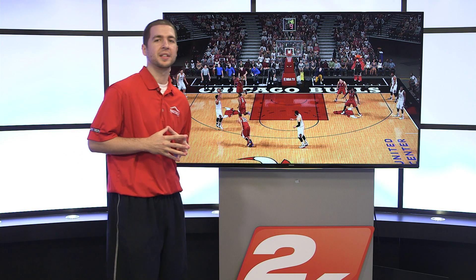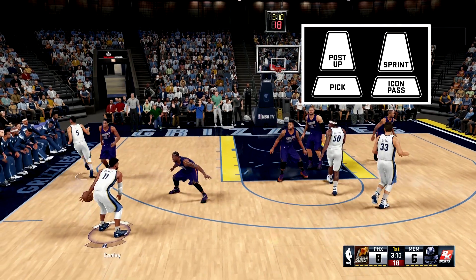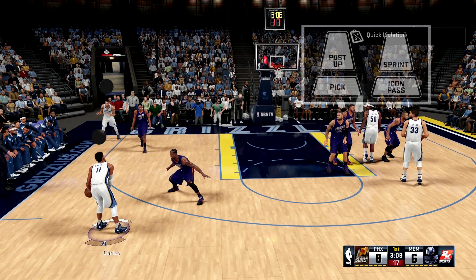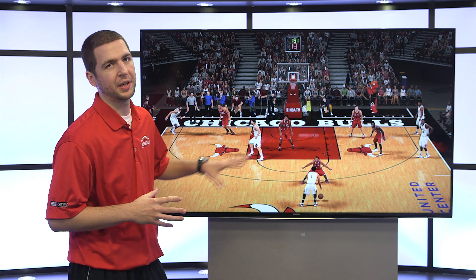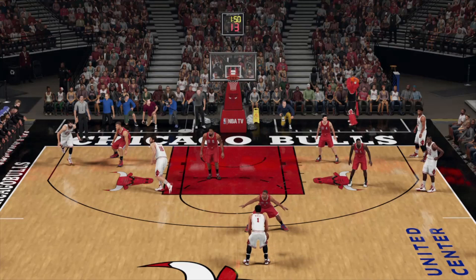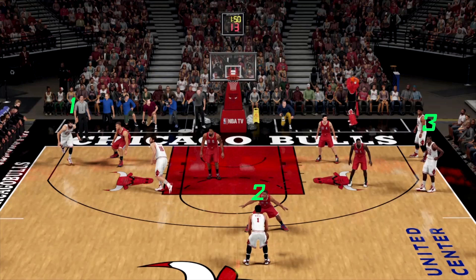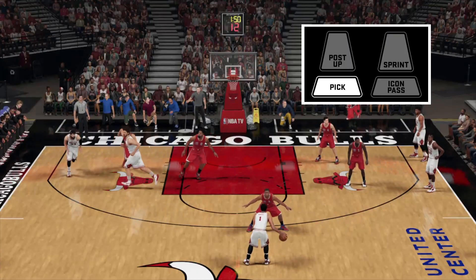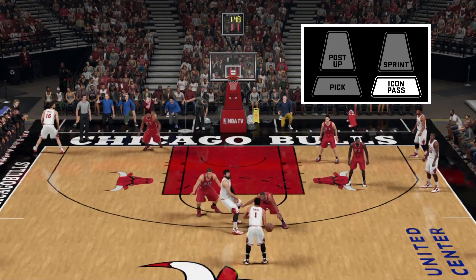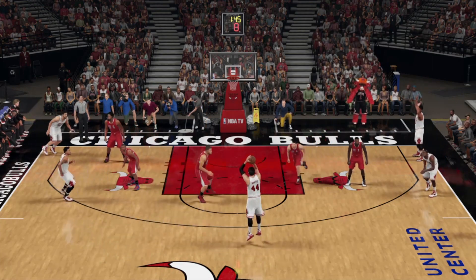One of my favorite options in NBA 2K16 is the ability to choose who you want as your screener. You can do this by tapping the pick button and then holding the icon of the player you want to screen. Here's a good example: we're in a 4-out 1-in set with four players outside the three-point line, stretching the floor. I want to bring Miritich — he's a good three-point shooter — so I tap the pick button, and as he comes over I tap the icon pass button to choose fade. As Rose attacks hard, we get a nice open pick and pop.